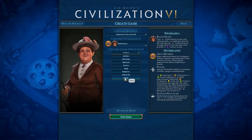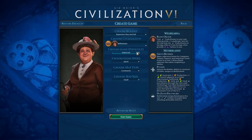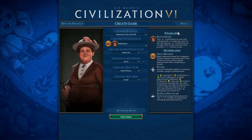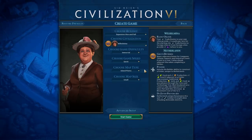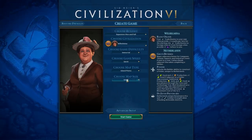Because it's a new expansion and we're on Quick, we're going to drop down to Mortal instead of Deity. Mortal is still going to be insanely tough. We are going to be playing on an Island Plates map, so we have lots of ocean to play with for Wilhelmina and all her polders. If we end up sharing a starting island with another civilization, they'll almost certainly attack us right away — that'll be tough, but we'll do what we can.